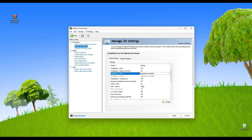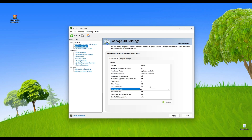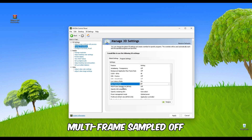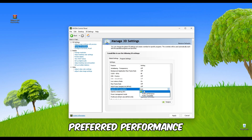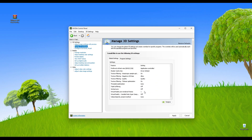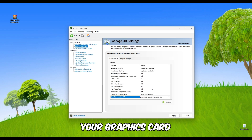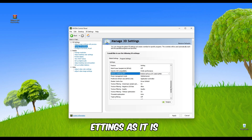Turn it off, turn it off, apply the same settings. This is the Low Latency Mode, which we have to set to On. Set the Max Frame Rate limit, Multi-Frame Sampled AA for OpenGL, and for Power Management Mode you must select Prefer Performance. For OpenGL Rendering GPU, just select your graphics card, then apply the same settings and click Apply.